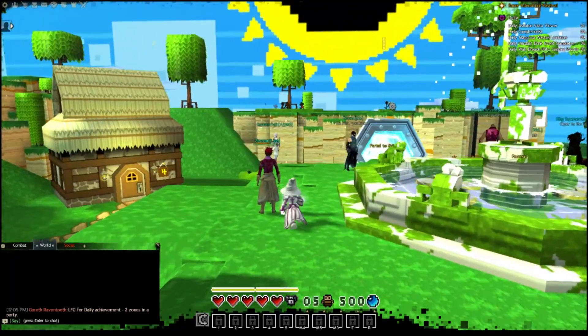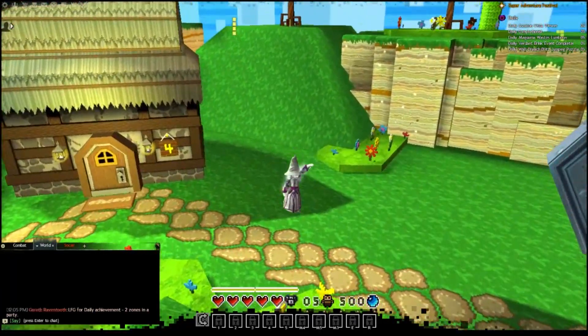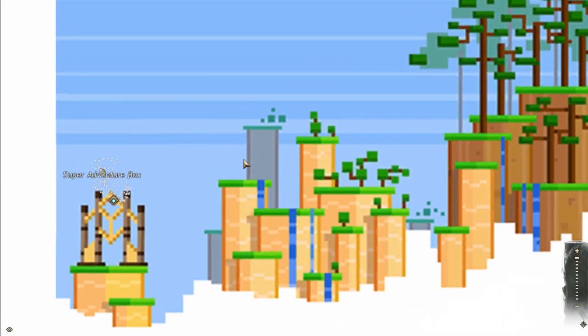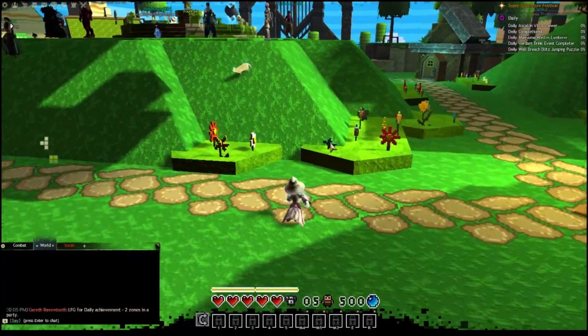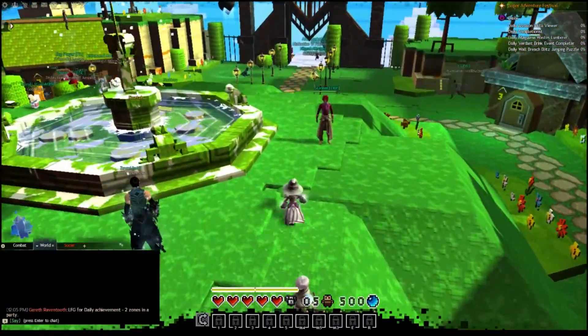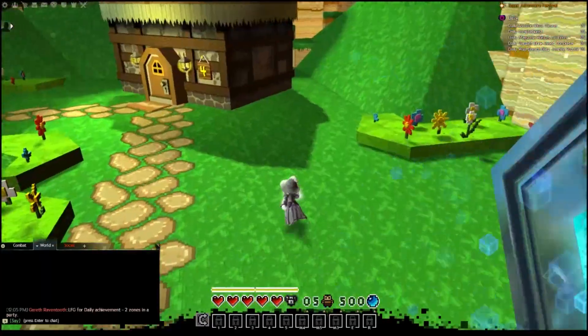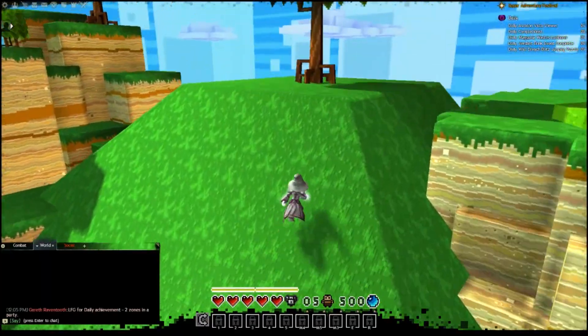So hopefully you find this helpful. There are people jumping in the wrong locations — that's not the way. The way to get there: the entrance is the gate here. You go to the opposite side where this portal is and head up this little hill.